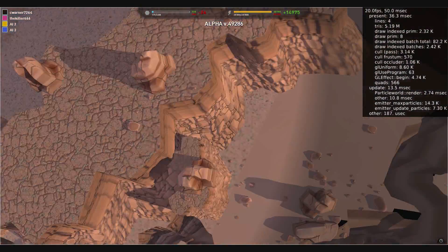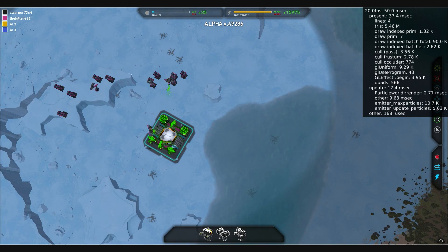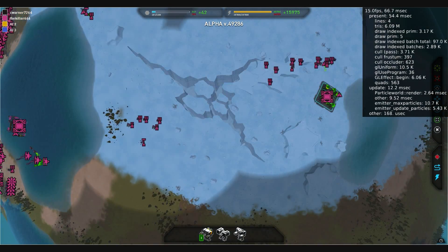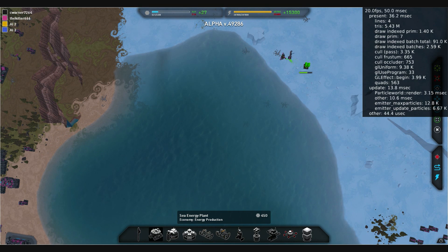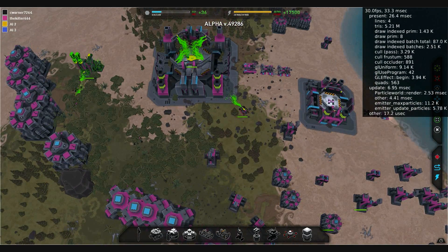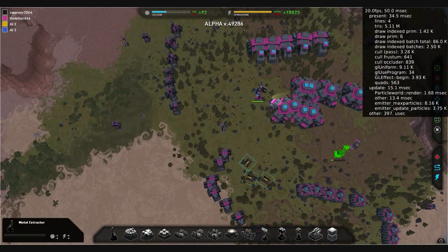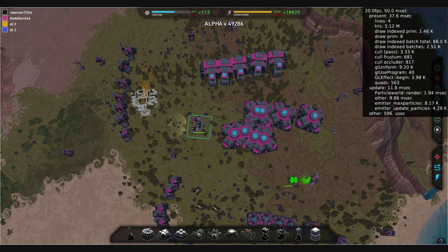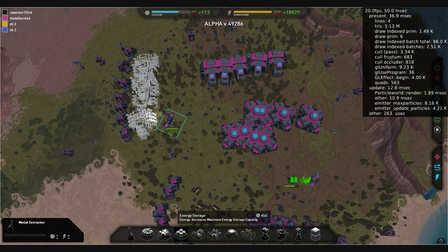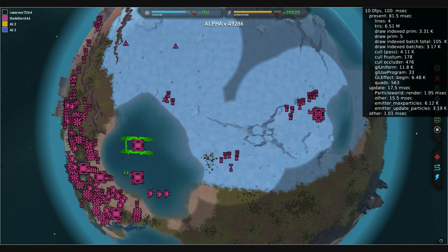I'm using spacebar to look around. From a technical perspective the planet must already, when it gets generated, have its predisposed chunks to separate into in the event of an asteroid strike — because I can't imagine they would create a new entity for it on the fly. If we're lucky we might get an Uber employee to comment on the video and let us know.